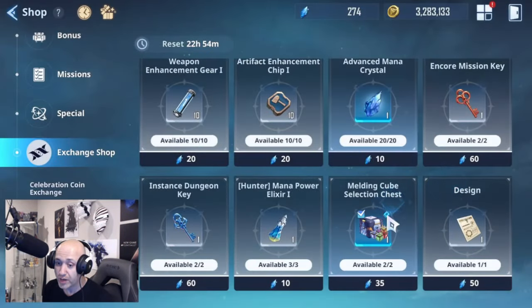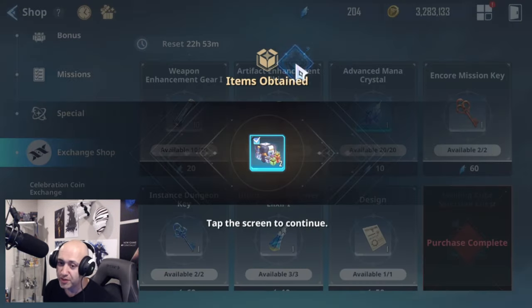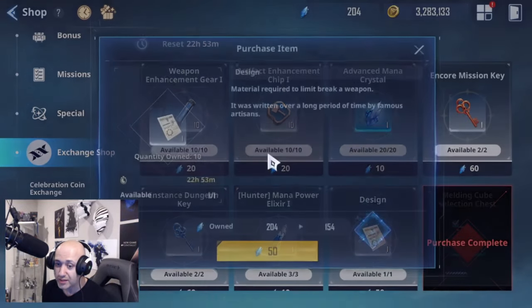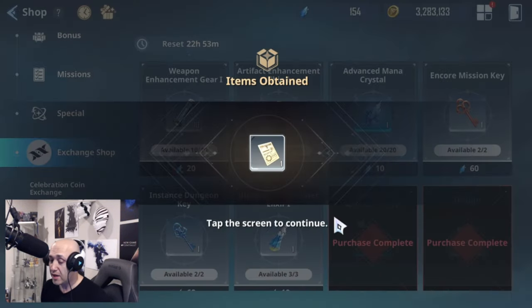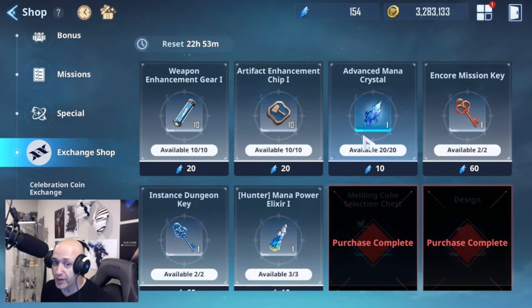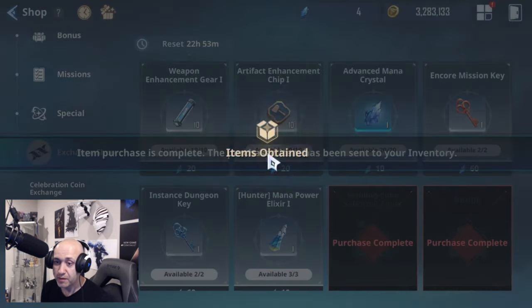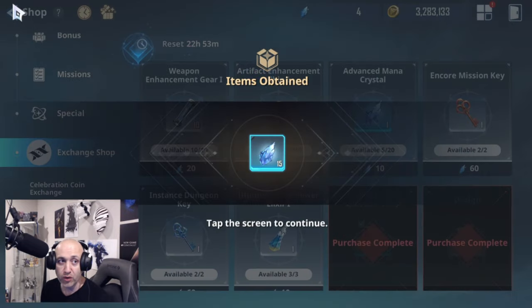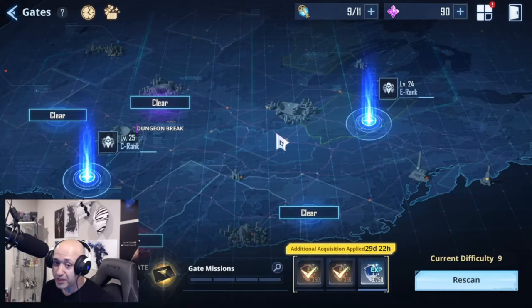I'm going to max out these two items because I need more of them. You also want to get the designs — these are very important because designs allow you to level up your weapons and ascend them to a further level, as well as these melding cubes. At the end of the day, these mana crystals might be really useful. I'll get 15 of these and then craft that after. It's very, very important to use as many of your keys as you possibly can.